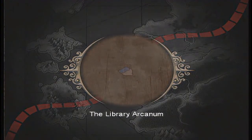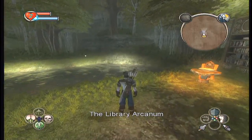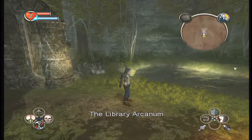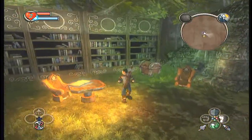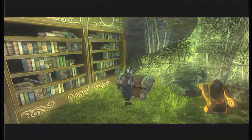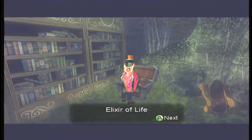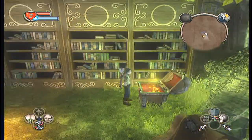Library Arcanum — hmm, what's in here? Well, usually every demon door will have something in it, particularly useful items. Oh sweet, an Elixir of Life!